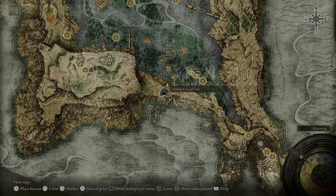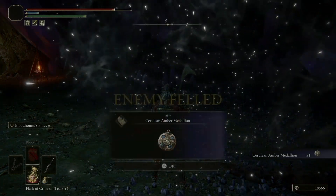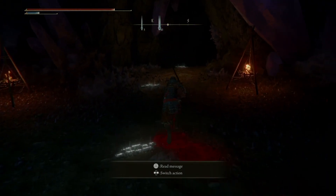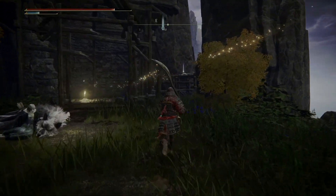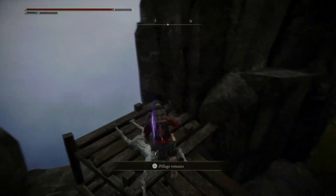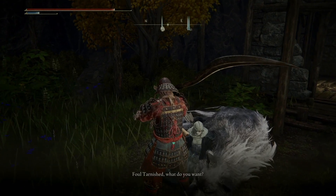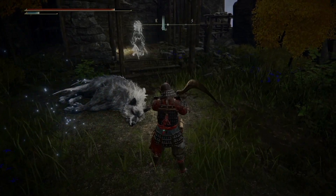I'll catch up as we progress through here and show you the boss. I Bloodhound-stepped past the Bloodhound Knight there. This is also where you get an Amber Medallion for some bonus FP. That was the boss actually. And this is where you'll find Latenna and a Grace. She will tell you where the next piece of the medallion is - so if you didn't have this guide, this is how you'd find out. She goes with you and becomes a Spirit Ashes you can summon.